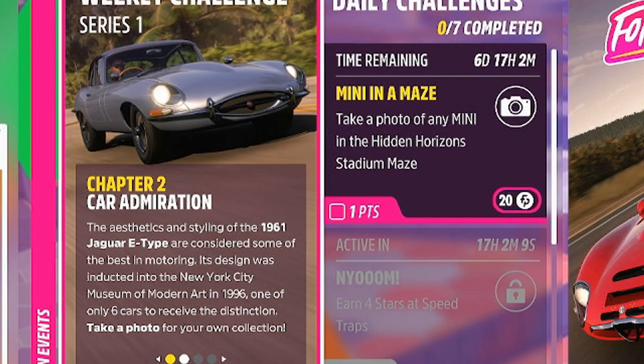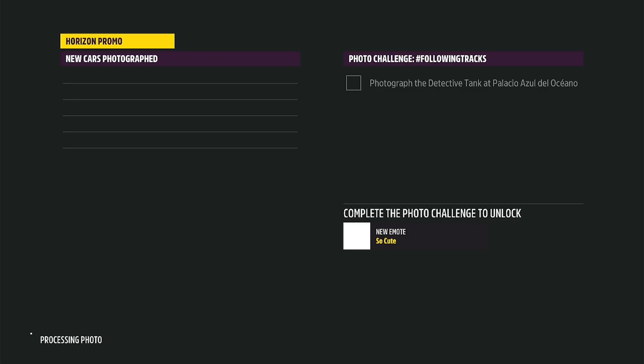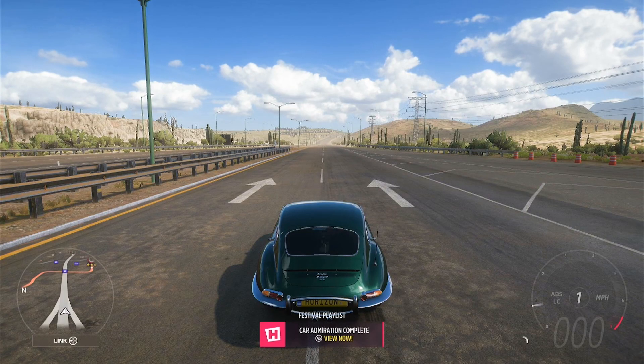Going to chapter number 2, Car Admiration — we need to go ahead and take a photo of this thing. That's a cool photo. I think it might be the thumbnail too.